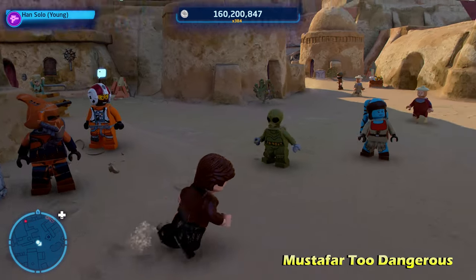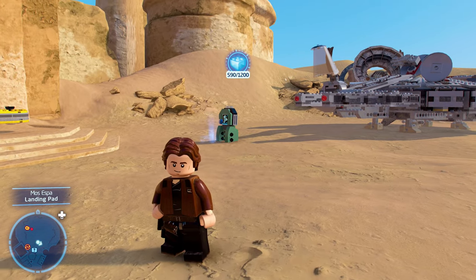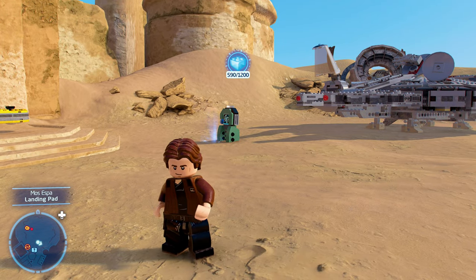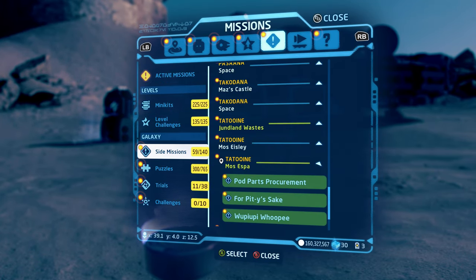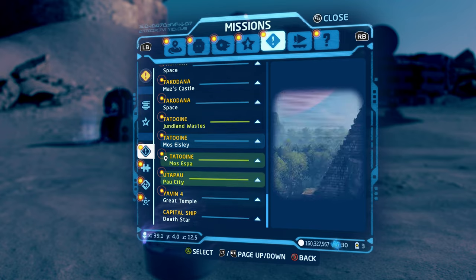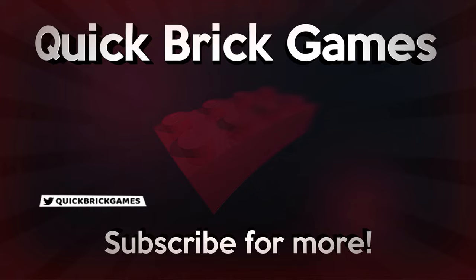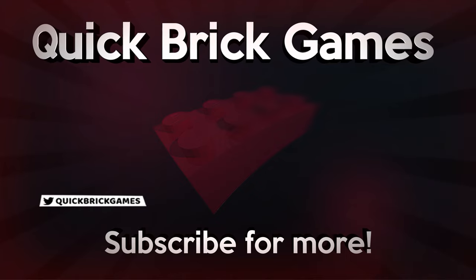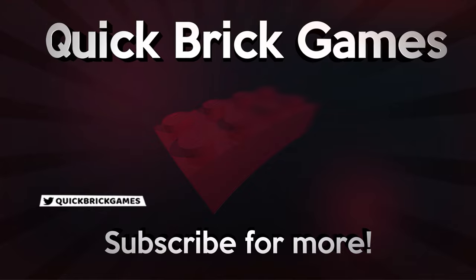A very drawn out side mission there. But that's going to be all three side missions for Mustafar's mining complex within this game. Let me know in the comments below if you have any questions, like this video if you enjoyed it, dislike it if not, subscribe for more content like this, and I'll see you guys next time here on Quick Break Games.